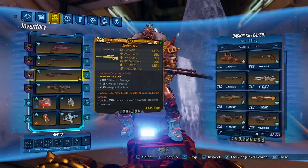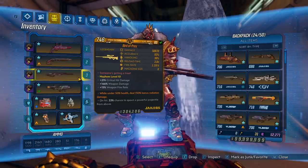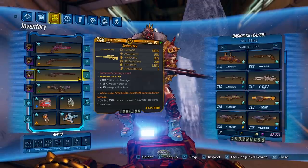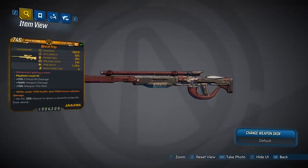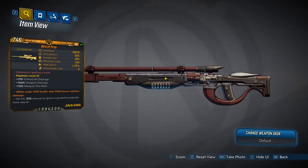For the stats on the card, this is your average slow fire rate Jacobs, so it's going to hit pretty hard but be slow on everything else. Also, like most Jacobs, this gun only comes in non-elemental form. For the red text: on hit, 33% chance to spawn a powerful projectile from above. As for the weapon skin, it's kind of a burgundy or maroon color, and it does have a touch of gray in the middle — it doesn't look too bad.